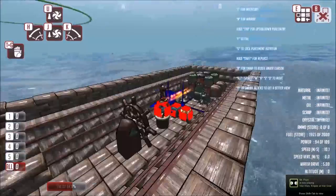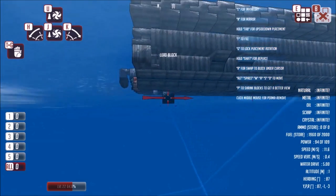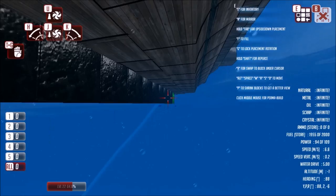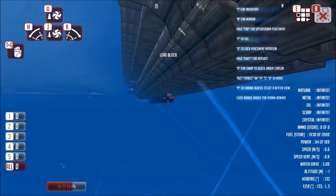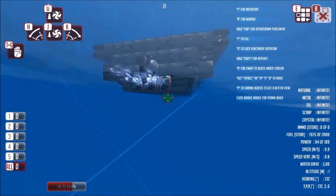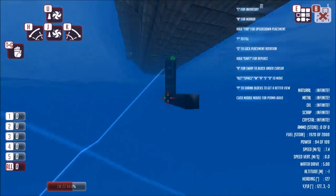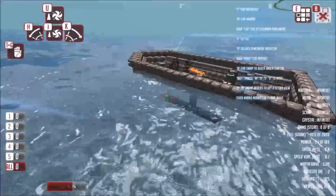We might want to go down to the keel, which has got one lead block on it already, and we can place a bunch more lead blocks. If we want to be more clever about it, we can actually remove the keel and place it further down, which lowers the center of mass even more but makes the vehicle less heavy.